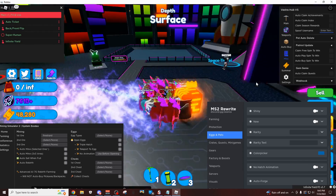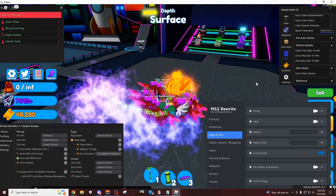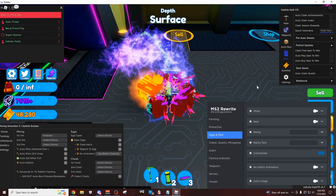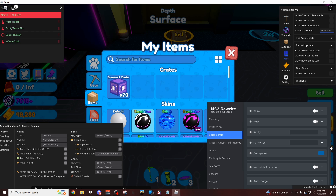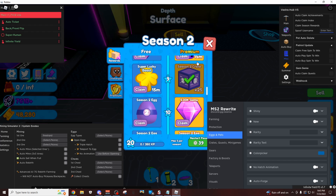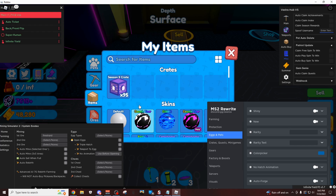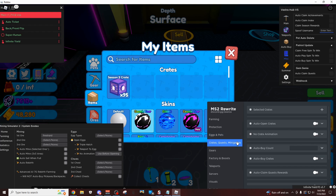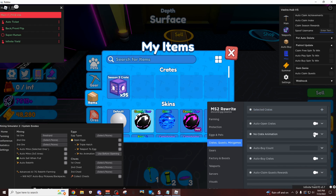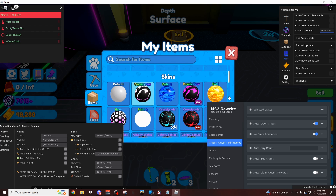You can do no hatch animation, which is actually really really useful — because maybe if your computer's running a little slow, that'll actually help out. Now I've actually racked up some crates, let me get some more crates from the season pass so I could show you. I have 95 crates now, and I'm gonna come over here to the crates tab. I'm gonna select season two crate, then click no crate animation and auto open crates. And then there we go — literally every single crate that I had just got opened.